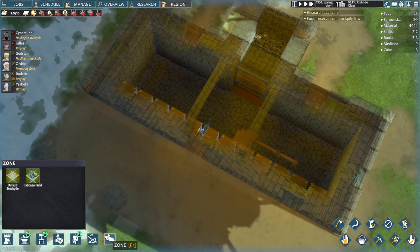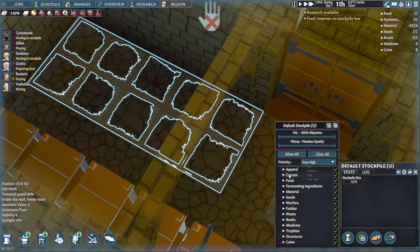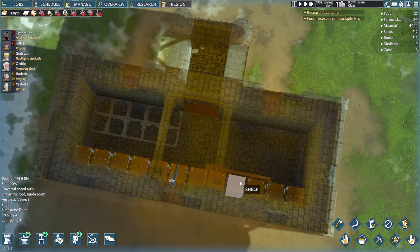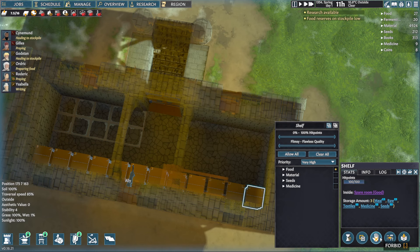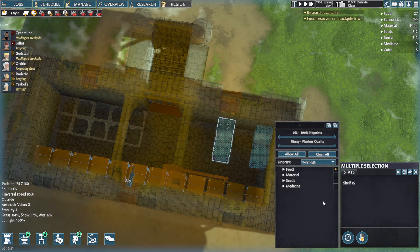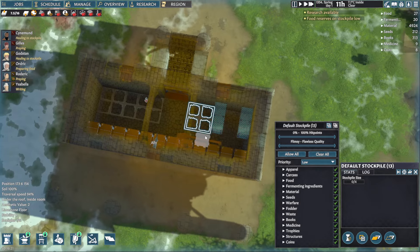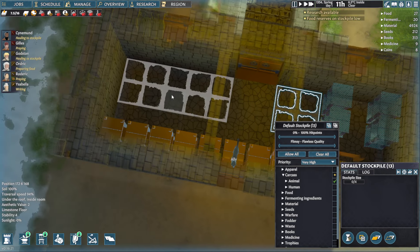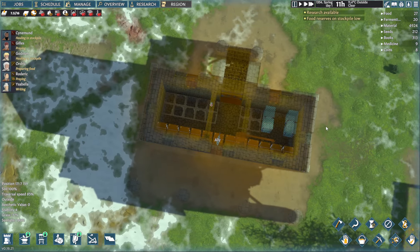Let's have a dumping stockpile for animals, and then another stockpile here. Actually, this can be for animals — very high. Animal. And this can be for fermenting ingredients — there you go.